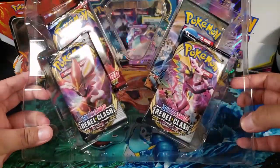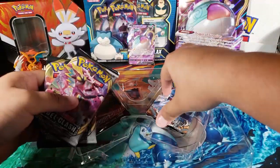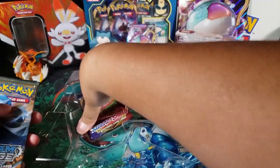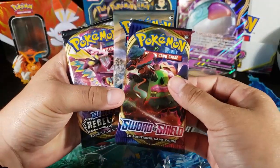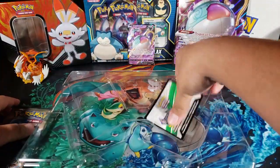We have four packs. The two on the front are Rebel Clash — that's what we want. Whoa, I haven't seen this pack in such a long time — look at this, Steam Siege. That's not great. Oh nice, and we have a Sword and Shield! I thought the last two packs were gonna be like Evolutions or something else, but Sword and Shield — yeah, I'll take that.